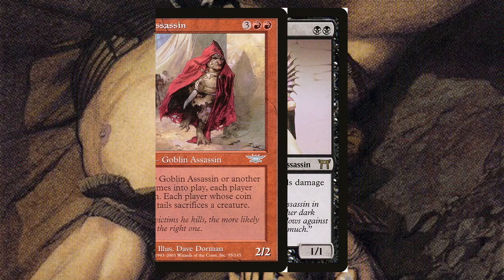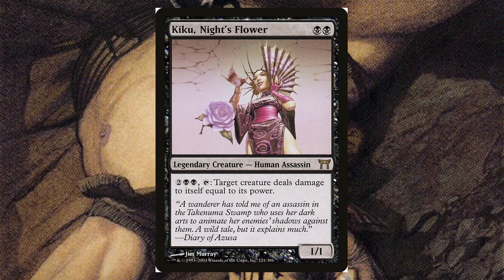Kiku, Night's Flower — for two black, it's a 1/1 human assassin. This is when they started getting more specific with creature types. For two generic and two black, you can tap a target creature and it deals damage to itself equal to its power, which could be useful unless they're indestructible or they have a larger toughness than power — that could backfire.